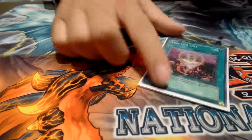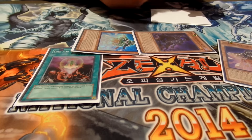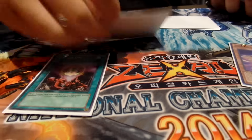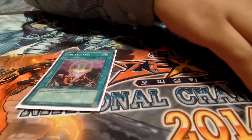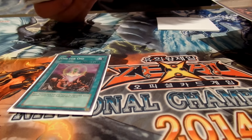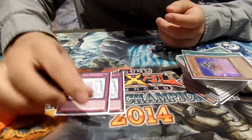One for One is really strong because you don't use your normal summon. You can One for One bring out Edea, bring out Eidos, then normal summon and get the additional normal summon. You tribute summon, still have your extra normal again, banish from the graveyard or bring Edea back, and maybe the trap lets you tribute summon two monsters. It's probably one of the only ways to break really hard Pendulum fields. It also plays around Effect Veiler — if any of these cards get Veiler'd on your normal summon, you're pretty much done, but One for One takes the minus one by discarding while playing around Veiler.